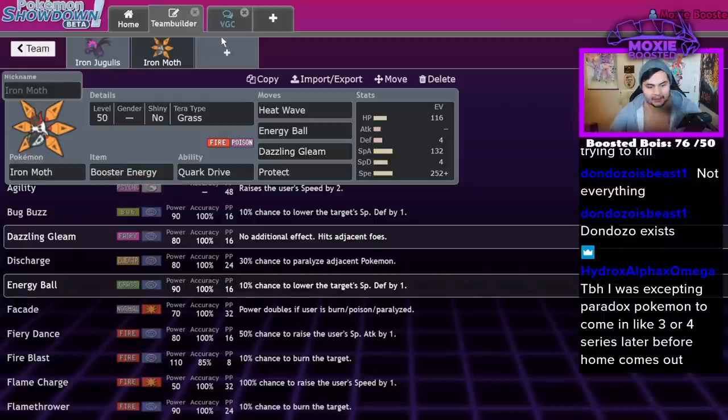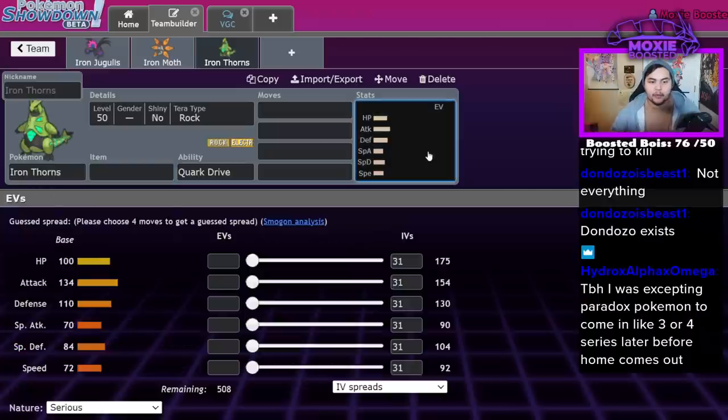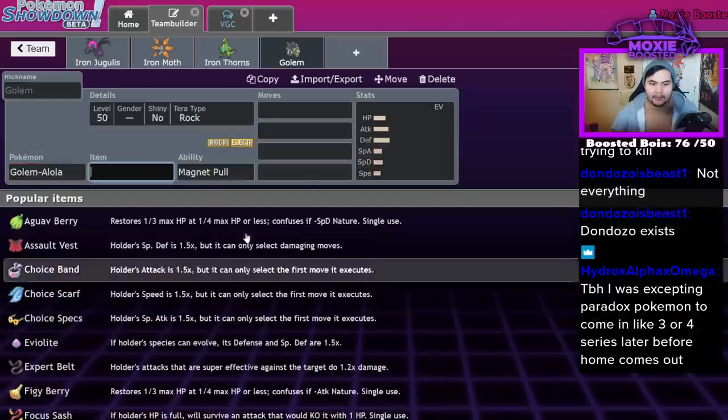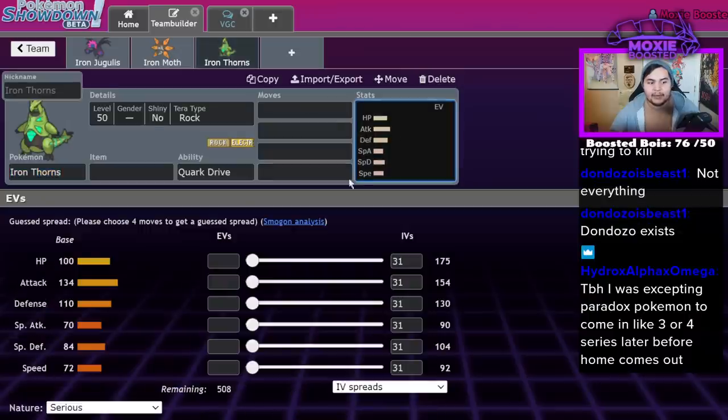Iron Thorns. This one puzzles me. I don't know what they were thinking here. Rock and Electric isn't bad offensively, but defensively you're struggling. When's the last time you saw an Alolan Golem do anything? Even in VGC 2017 it was questionable. He has good stats — if you compare him to Tyranitar, they're actually pretty similar. They both have 100 HP. The main difference is Iron Thorns is faster, while Tyranitar is bulkier on the special defensive side.